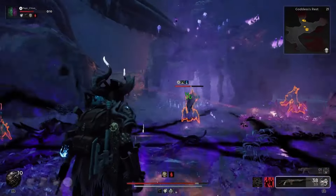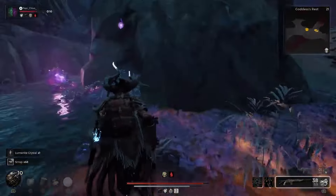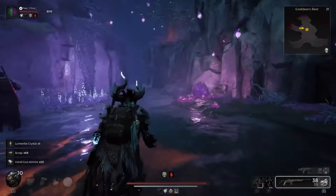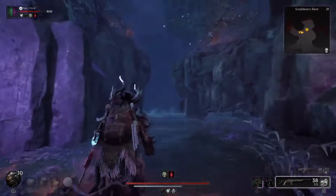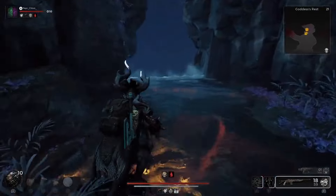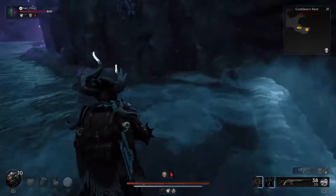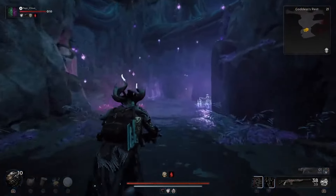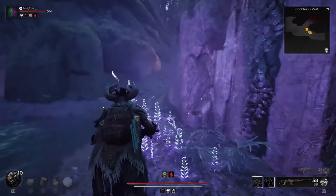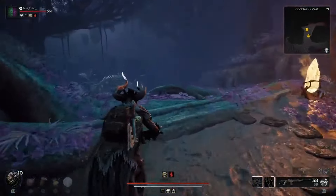Inside, you'll see an altar with a golden plate on it, as well as a statue behind it with an item at its base. That purple item is the Bloodless Crown — an interesting helmet that looks cool, but isn't the most important gameplay item at this location. Grab that first, then go back to the golden plate.